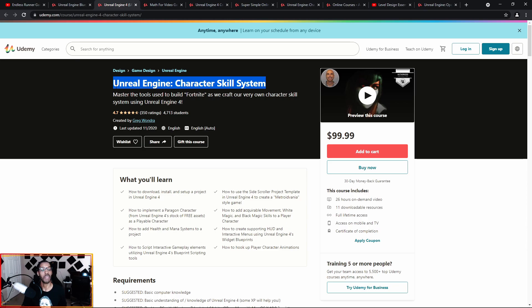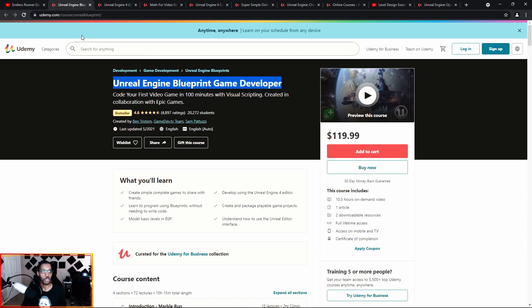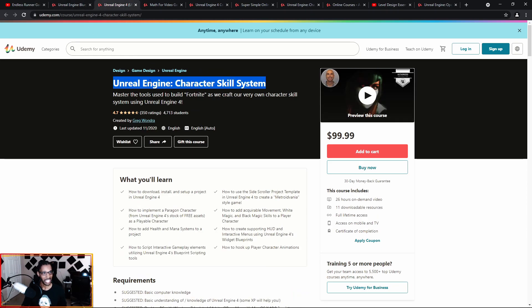I would recommend this at this stage, after you've completed the previous courses. This is exactly where you'd want to go for more in-depth, more advanced gameplay programming — using different blueprint nodes in different ways. You learn how to swing that Unreal Engine 4 bat. Go ahead, check this out. Link will be in the description. This is Greg Wandra — he's a good instructor, very clear when he speaks, great audio quality.